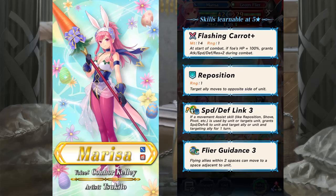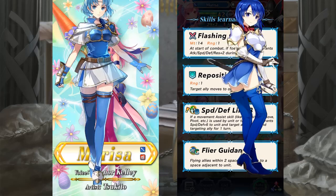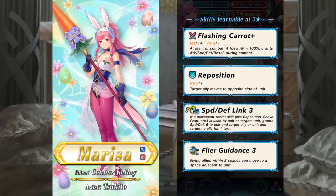Marisa comes with Flashing Carrot, granting plus 2 to every stat as long as the enemy is at full health. She also comes with Reposition, Speed Defense Link, and Flier Guidance. Marisa's kit is pretty boring — the weapon seems decent but nothing too interesting. She may end up being just another dual phase lance flier, though her art is pretty great.